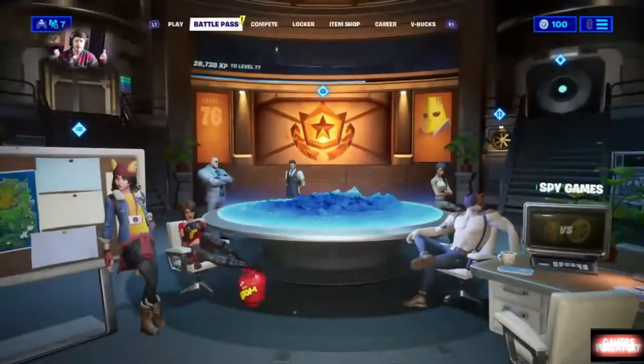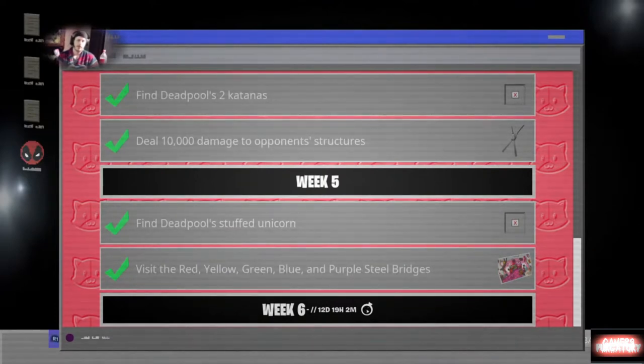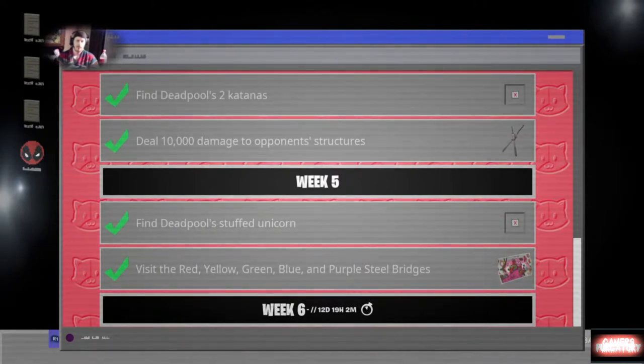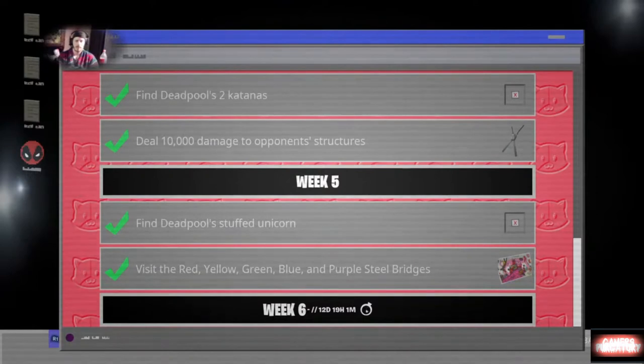Now going back, the next set of challenges are going to be a little bit more elaborate. You want to visit the red, yellow, green, blue, and purple steel bridges — you can find these bridges basically connecting any major city with water around it. The one I find works best for jumping and landing five stories is actually the blue bridge. If you break it right where the island is at the bottom and jump right where it says 'no fishing' and land right there on the ground, you'll survive that fall. Those are more elaborate; we did this last season, so you should have a pretty good idea of where these bridges are — they're usually located next to major cities surrounded by water, connecting lands together.